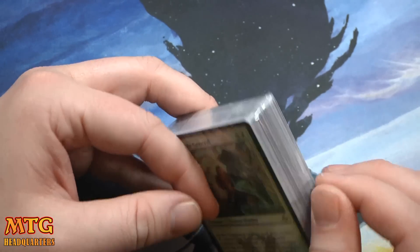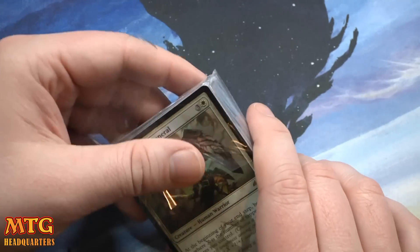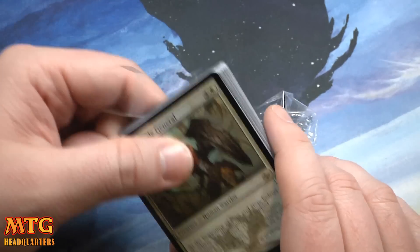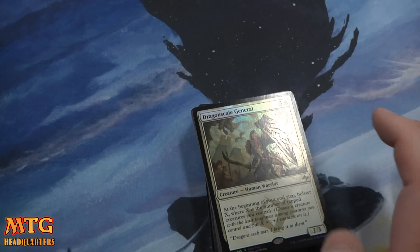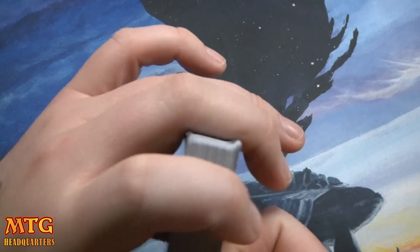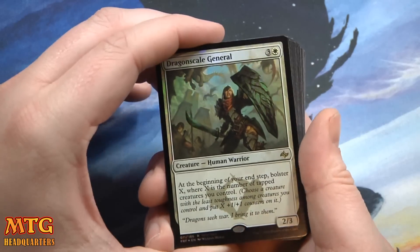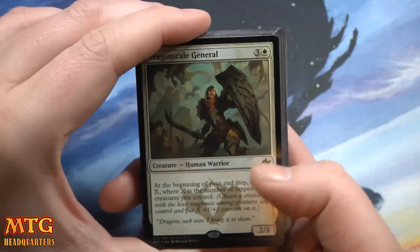In a Black-White Tokens deck that seems really, really good. I could imagine if some sort of Black-White Tokens was a thing in standard that it could see some fringe play. If it's not a thing, then obviously it won't. It's a super powerful mechanic, probably not standard playable.